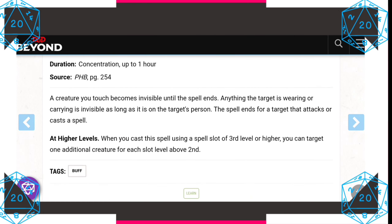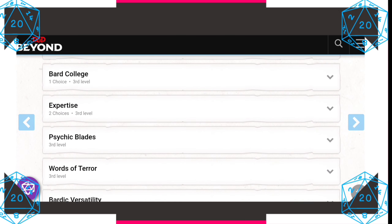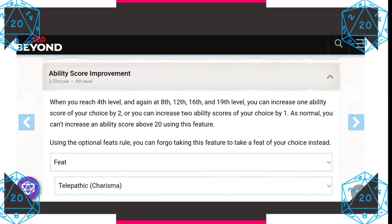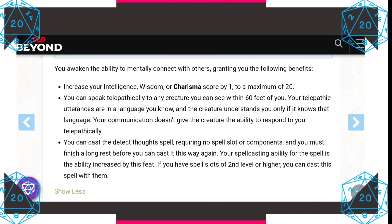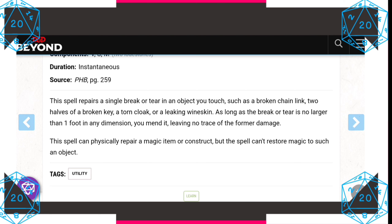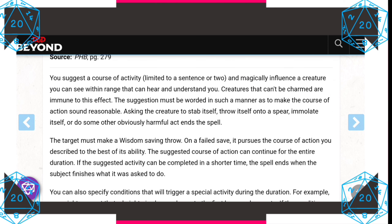As for spells, we're going to pick up Invisibility. For fourth level, we're picking up a feat — specifically the Telepathic feat added in Tasha's Cauldron of Everything. This increases our Charisma by one, giving us a beautiful 20. You're also able to speak telepathically to any creature as long as you share a language — absolutely incredible. You also learn the Detect Thoughts spell and can cast it without expending a spell slot, recharging on a long rest. We also get a cantrip: Mending, which kind of adds to the archaeologist theme — it repairs a single break or tear in an object you touch. And let's pick up Suggestion to keep that beguiling vampiric theme.